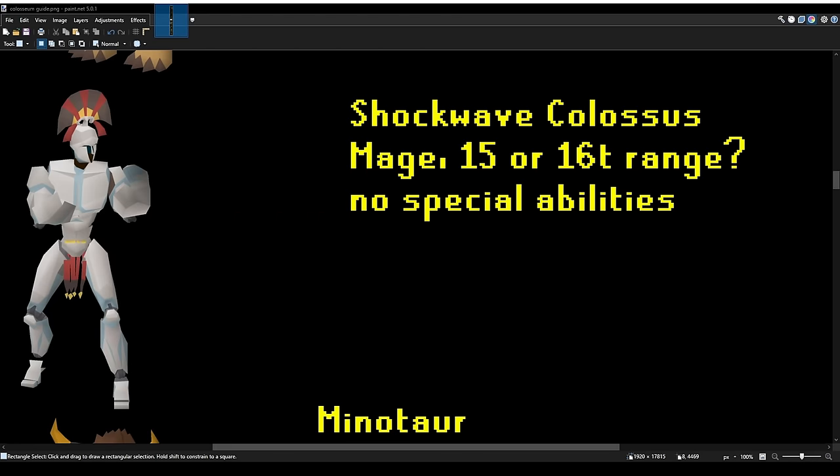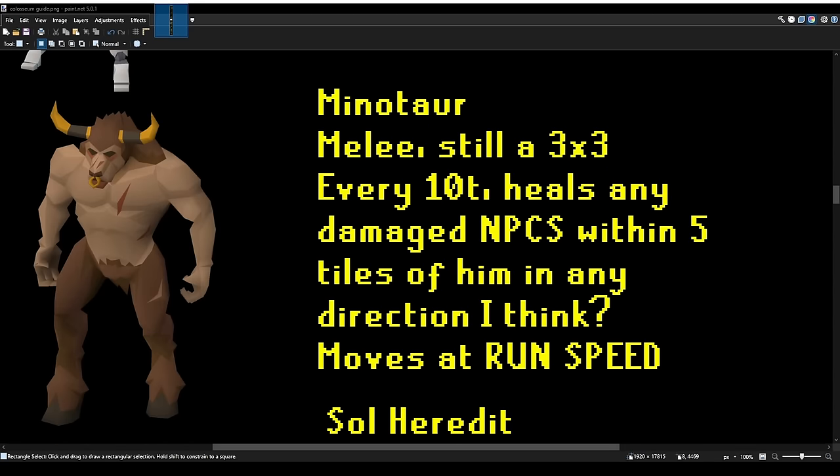The Shockwave Colossus is a 15 or 16 tile long ranger — a major — with no real special abilities. The Minotaur is a 3x3. Every 10 ticks, he will try to heal any damaged NPC within 5 tiles of him in any direction. He moves at run speed, so you gotta watch out.